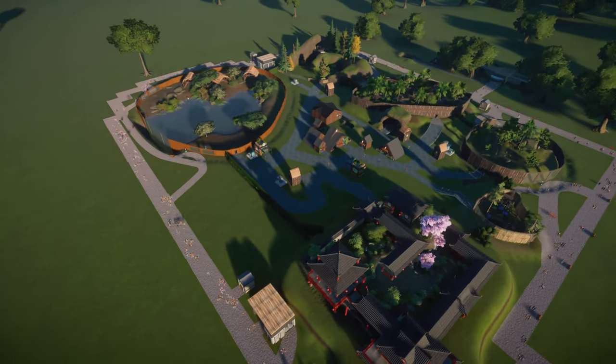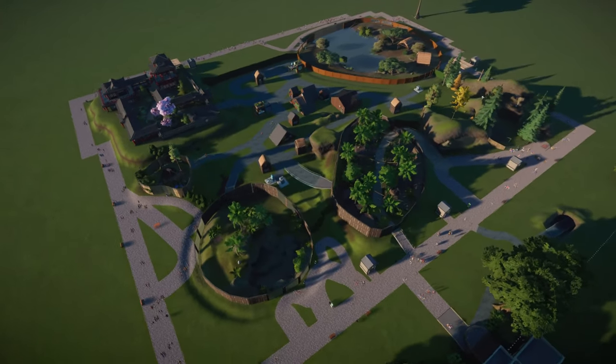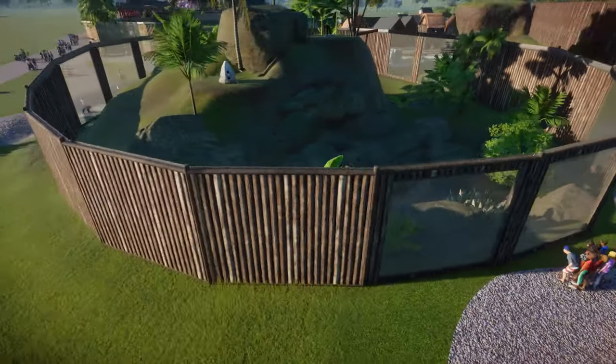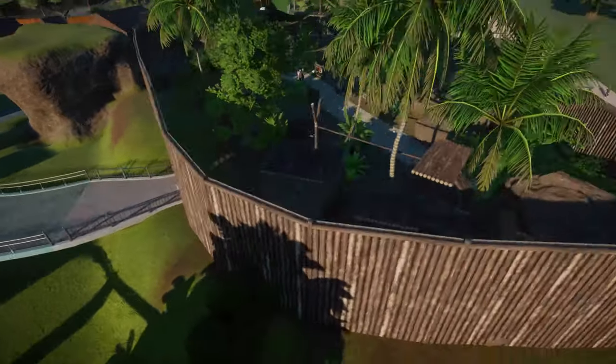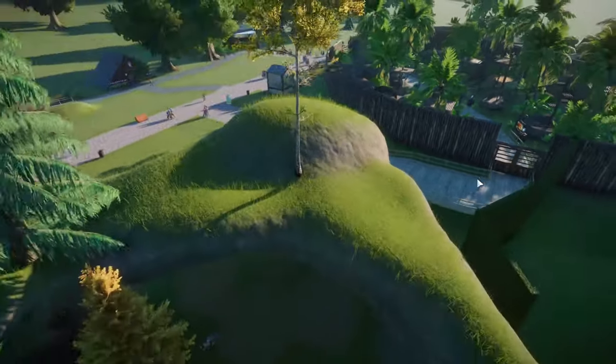Now let me show you how to fix this problem of animals not getting fed on time. For this we are going to visit one of my test zoos where I have everything set up to show you how to do this yourself. Here you see several habitats set in a circular pattern with keeper huts and other facilities in the middle. Here you can see all the habitats and each has a keeper next to its entrance.